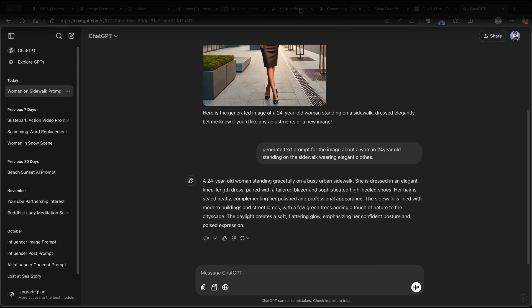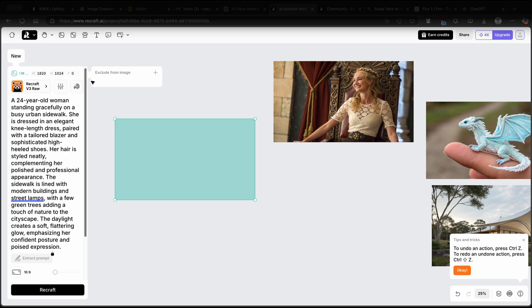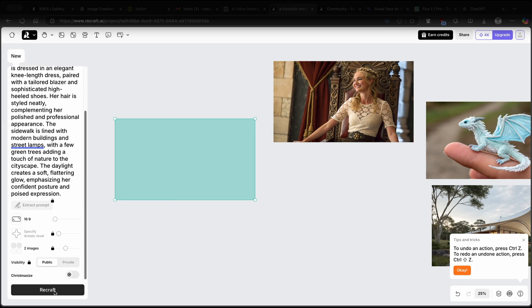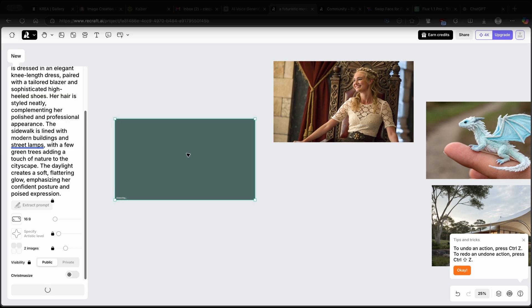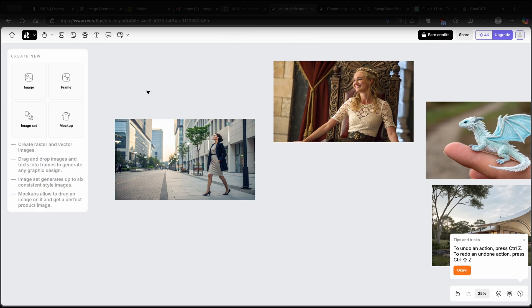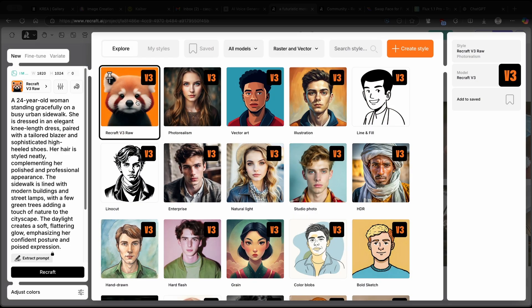I'll copy the ChatGPT prompt and paste it into the ReCraft image prompt window. You can also exclude elements or click the palette icon to add specific colors, backgrounds, or create your own custom palette. Now let's click ReCraft to generate — you'll get two images. Generations are quite fast, but keep in mind that with a free account you only get 50 credits every 24 hours, as shown in the top right corner. Now let's try another method using the photo realism style.